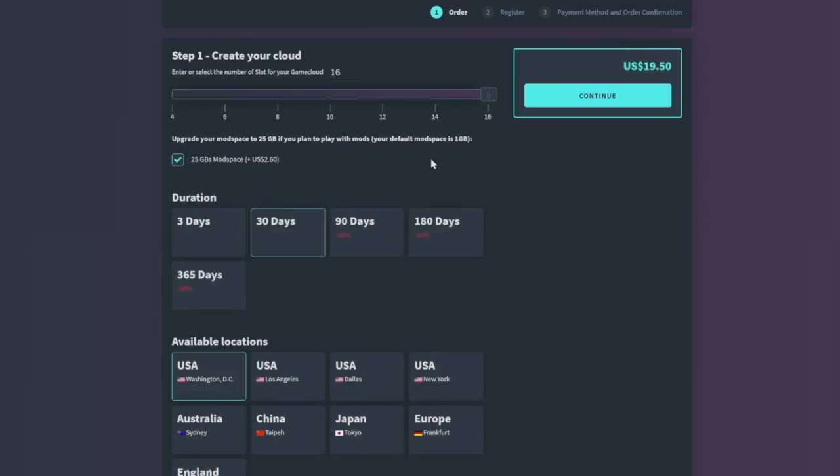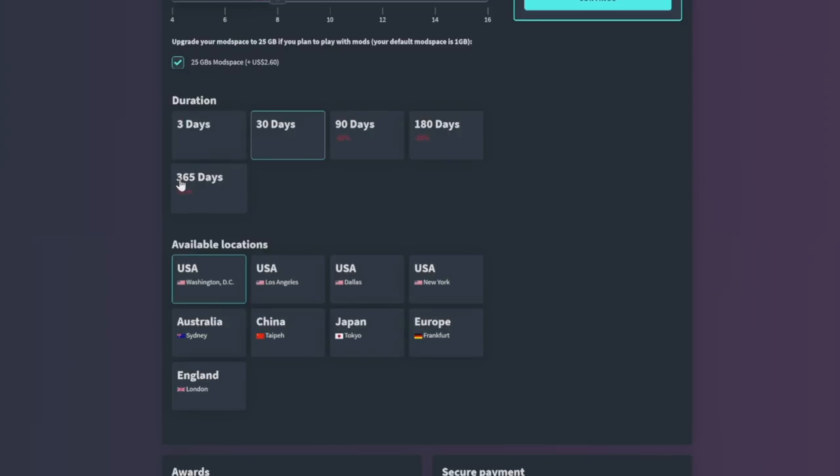We definitely want to go with the 25 gigabytes of mod space — this is going to let us add and do pretty much whatever we want. For today's video I'm just going to go down to eight slots. Then for duration — how long do you want this to last? The higher you go, the more of a discount you get. You can do three days, 30, 90, 180, or 365 days.